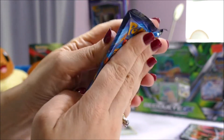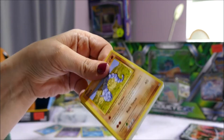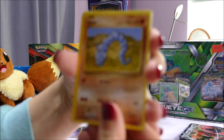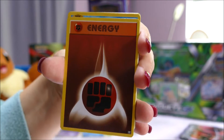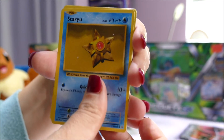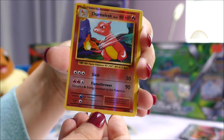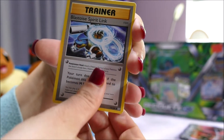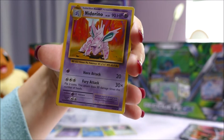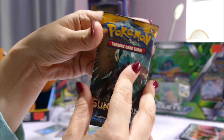Okay, on to the Evolutions booster pack. I'm apologizing — I know in my other openings I try to make it as light as possible so you can see the cards, but it's very dark and stormy here, so it might be a bit darker than usual. Onix, Magikarp, Fighting energy, Staryu, Tangela, a reverse holo Charmeleon, a rare Arcanine, Blastoise Spirit Link, a Switch, a Nidorina, and a code card.